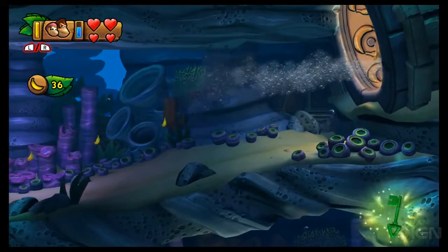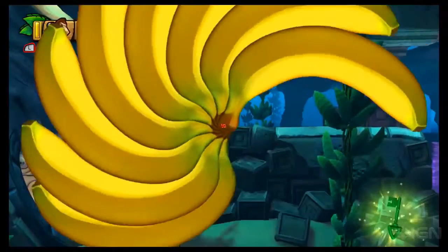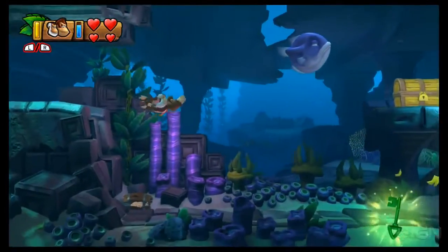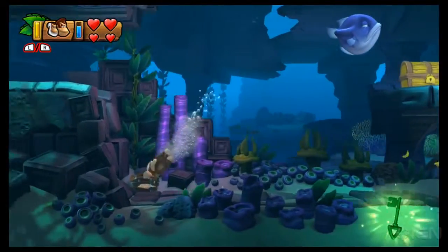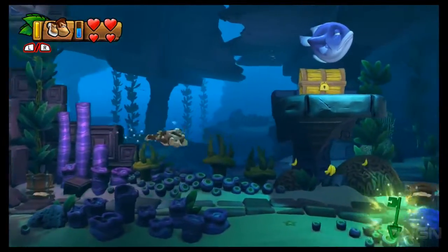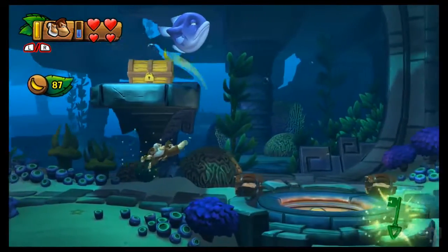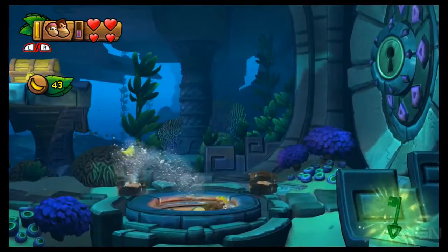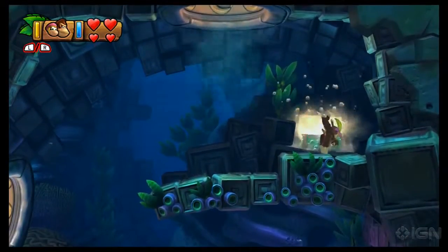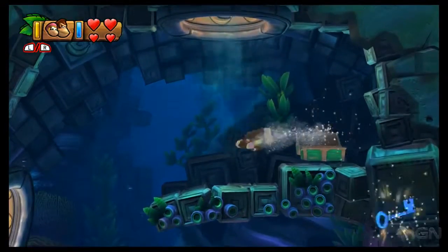Swim all the way through — nothing of interest here. There's a chest on the lower left, busted open for a puzzle piece. We can also see a yellow chest, but we don't have a yellow key, we have a green one. So exit this hole right here — there's a green chest. Use the key to open it and we get the blue key.